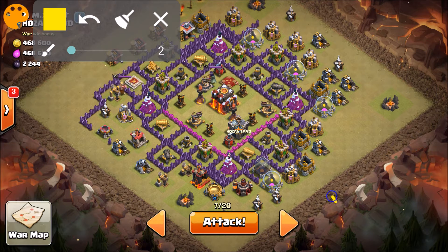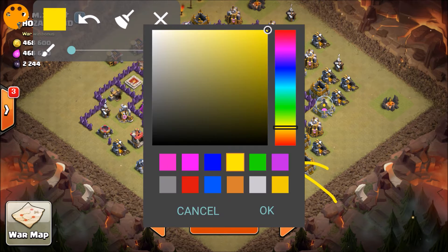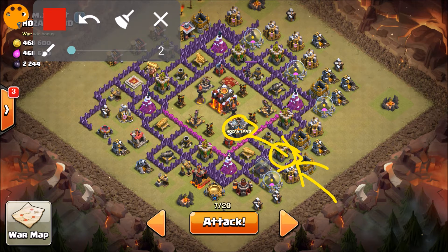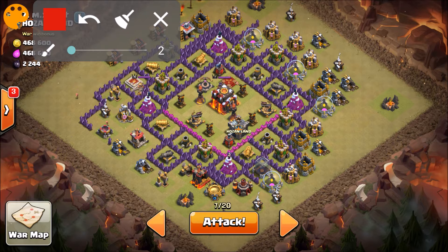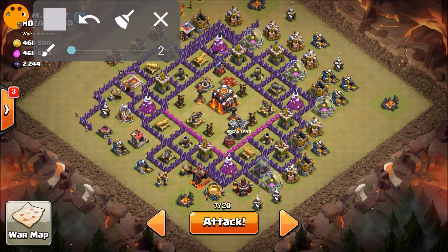Let's lure out the Clan Castle right here by this Archer Tower with a Giant. Depending on what comes out — if it's a dragon with two balloons, I'm gonna drop a Poison Spell to try to take down the balloons right from the beginning. But if it's a Lava Hound, I'll save my Poison Spell just in case this guy has any skeletons inside the base. From there, I'll start the actual attack and spawn my Golems.